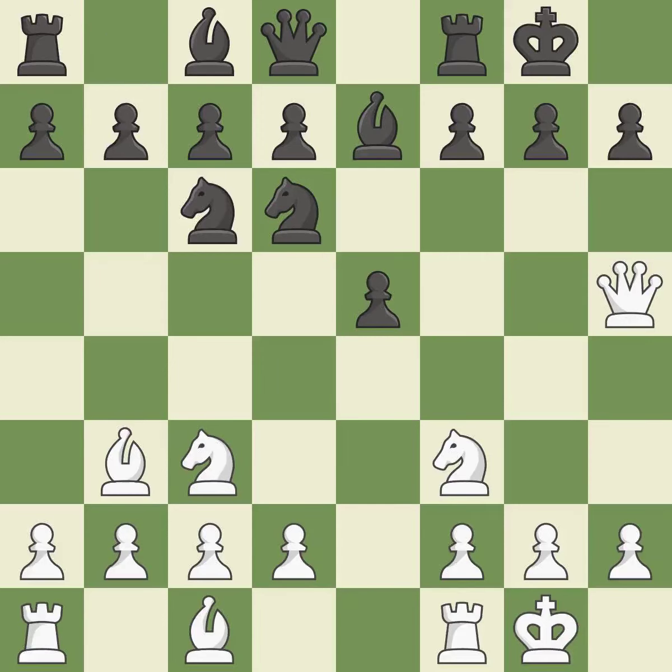A knight moves out of its beginning square and into the action — that's good. That leaves a pawn vulnerable to being captured; it is a miss. That pawn's capture grants you material — it is ideal. The bishop backs off; it is ideal.